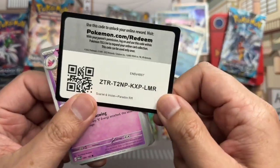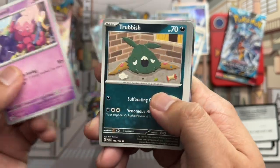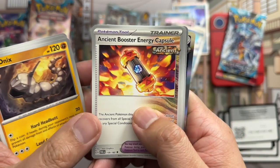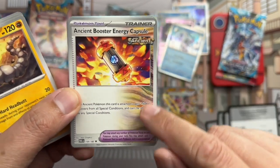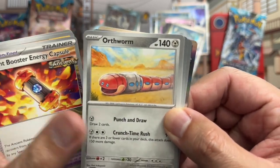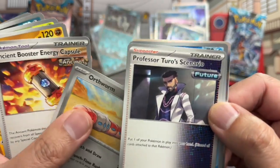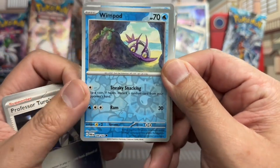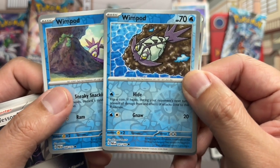There's a code card. Tinkatuff, Trubbish, Crustle, Onix — Ancient Booster Energy Capsule with that cool sandy design on the back. Ancient Orthworm, Professor Turo's Scenario — because it's from the future rather than the past. Wimpod reverse and a different Wimpod reverse.